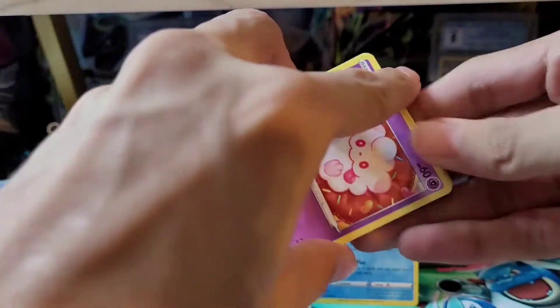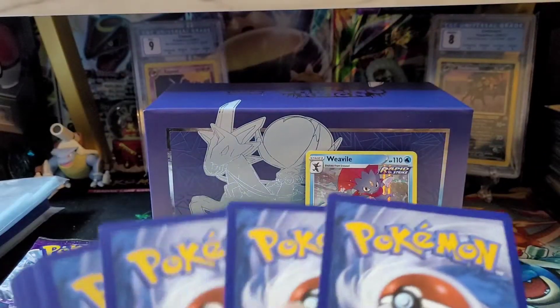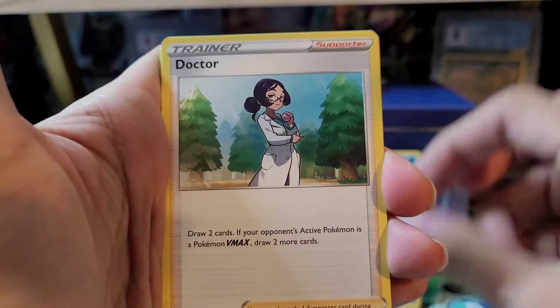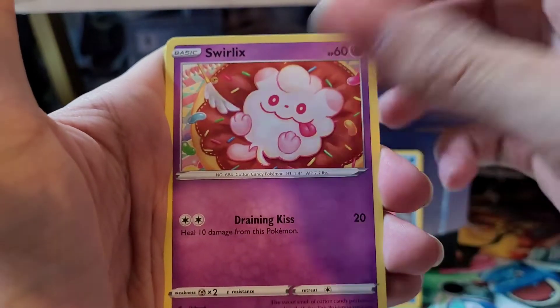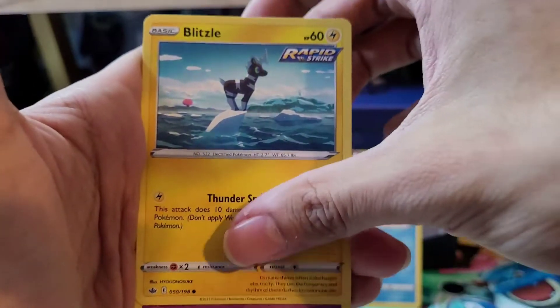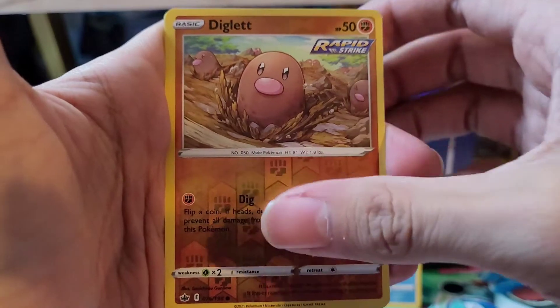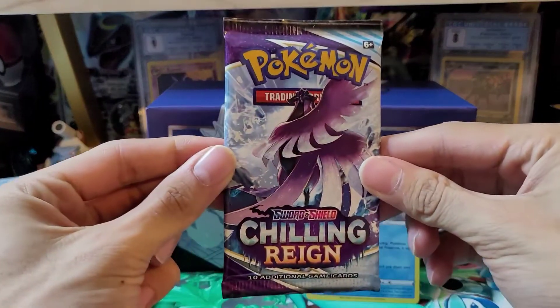I'm not sure why, but the Chilling Reign packs feel a little bit off to me — maybe they're just different for some reason. Here is the code card. Four to the front. Steel type energy, Dodrio, Lycanroc, Pionia, Swirlix, Sneasel, Snover, Blitzle, Ghastly. Reverse Holo of a Diglett, and the rare is a Zebstrika non-Holo.